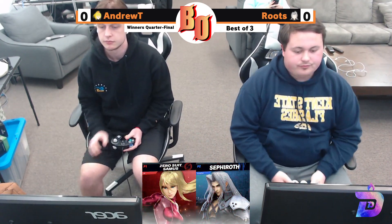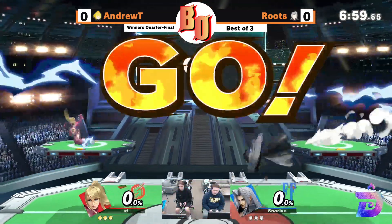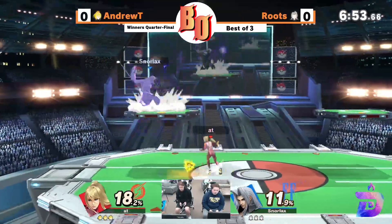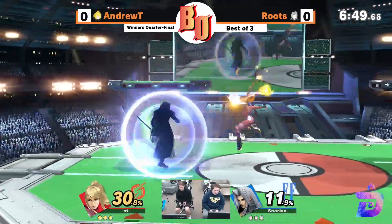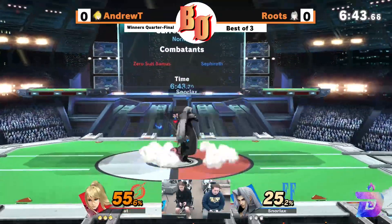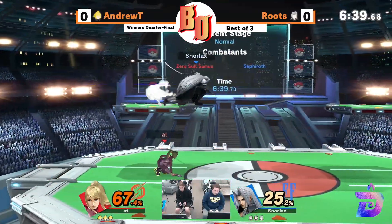ZSS doesn't like to get her landings trapped. She's obviously able to use flip kick to get out of most stuff, but characters like Sephiroth could definitely just be like, 'oh, nice flip kick — here's my up air, or here's my up smash, or that counter.' Yeah, this is a surprise for sure.